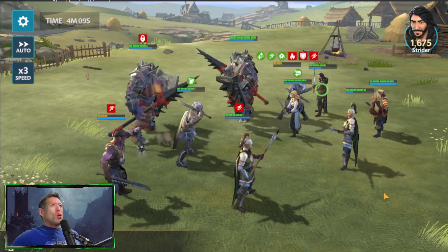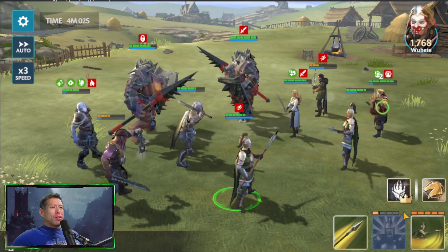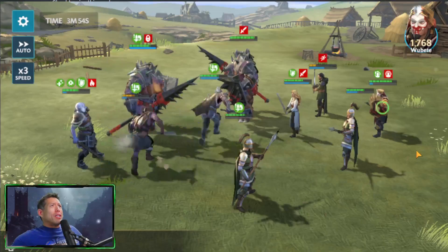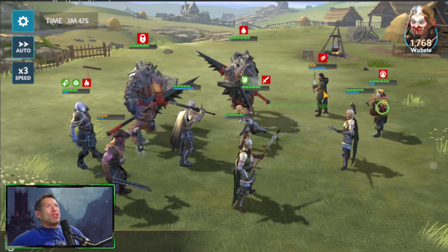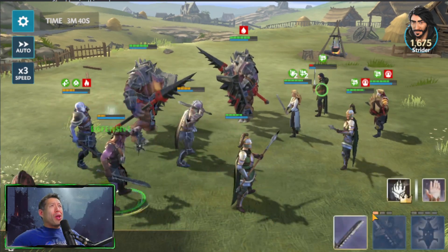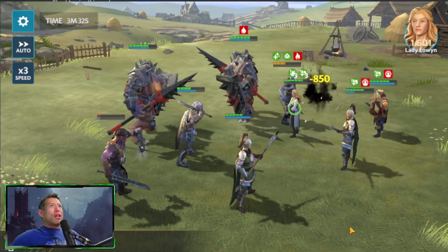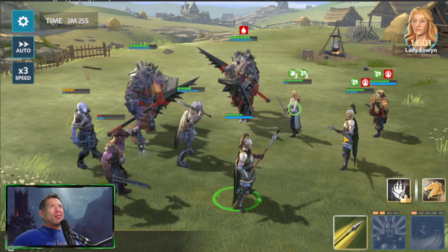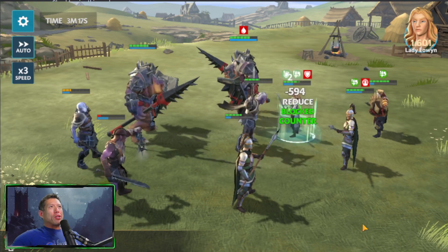Our taunt gets cleared and we try to clear their taunt as well — but it does not clear. Our Ironhide doesn't have enough focus to remove the taunt. Eventually it's removed from Eothane and we go after Strider, who is a threat to us. We get our heal — that's why I like Dunhar in this battle. We go with an AoE attack hitting everybody. There's a second taunt, then a second AoE attack. We can't hit the enemy Strider — that's who we want to take out — but we dispel it and keep working on Strider.